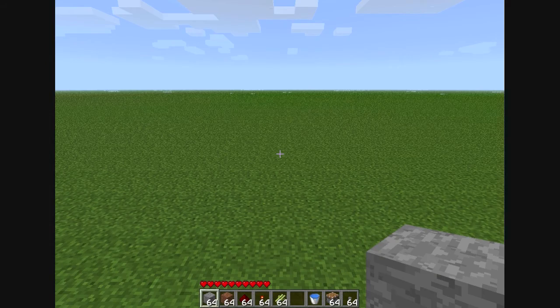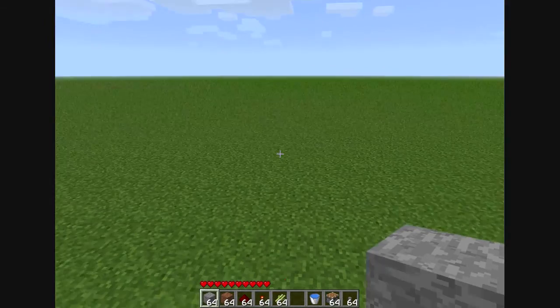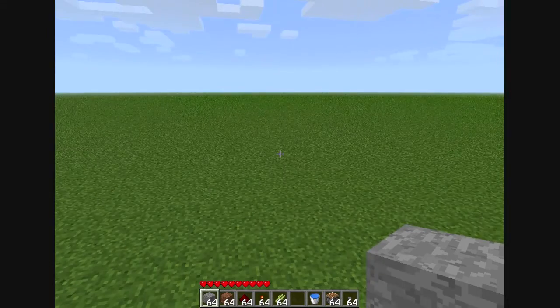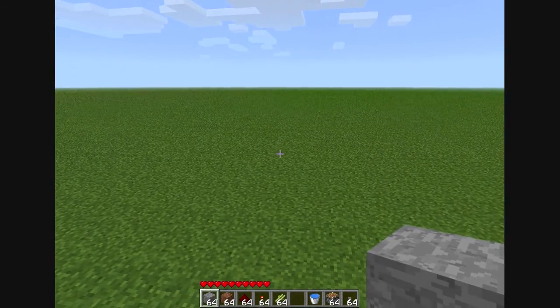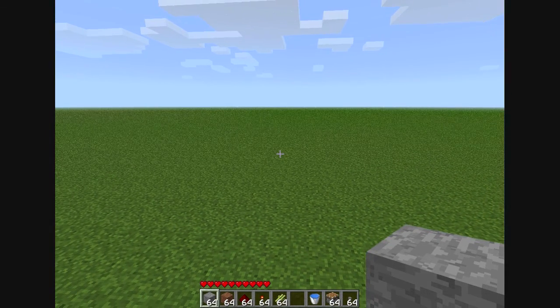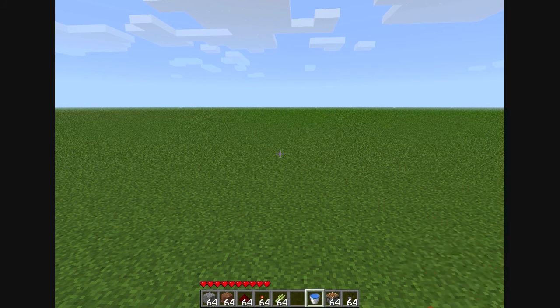You're back. Alright, we're back. I'm on my tutorial map, which is going to be where I make all my tutorial videos — or the tutorial part of the videos, if that makes any sense. Okay, for this automatic sugarcane farm, you're going to need: stone, dirt, redstone, redstone torch, sugarcane, water, piston, and a button.